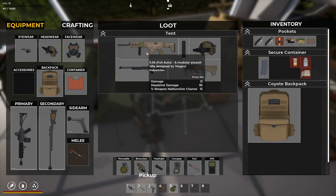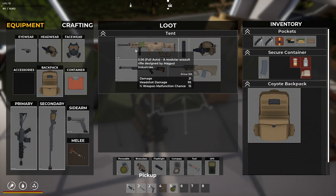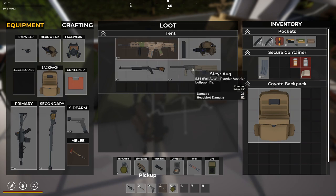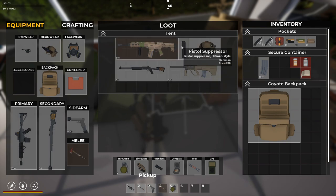Here's all the stuff we're going to sell. What I forgot to do was look at the damage of everything. Damage is 29, headshot damage is 112 on the M4. Damage 21, damage 28. So the M4 is better than all of these, which is pretty good.